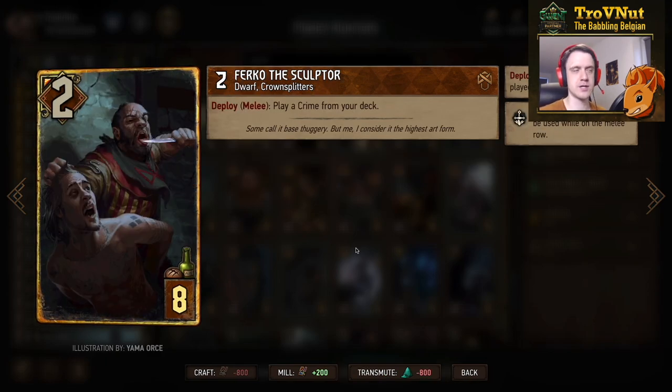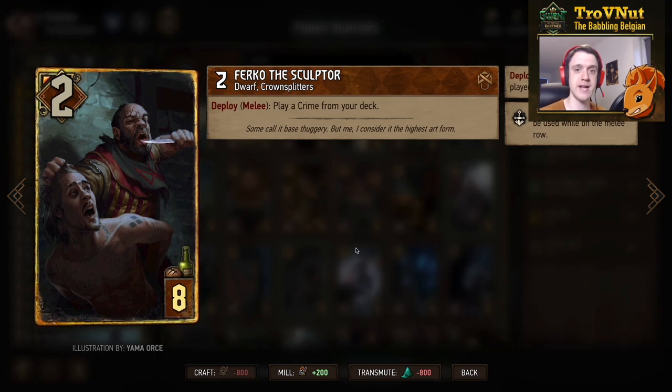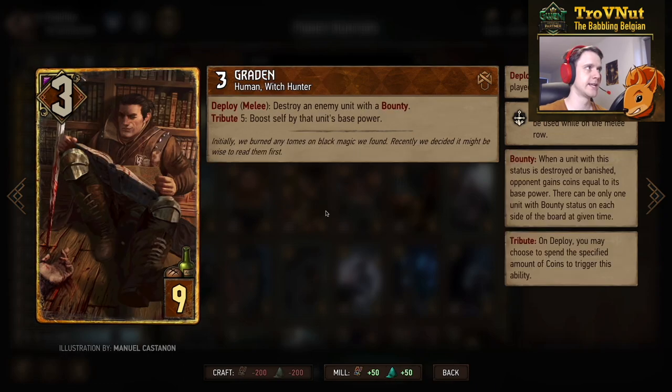And Furco the Sculptor — one of our tutor cards. Two power for eight provisions. On the ploy, if you play him on the melee row, you play a crime card from your deck and you can choose whatever you want. Usually we're going to go for Novigradian Justice, just to thin our deck a little bit from the very start.